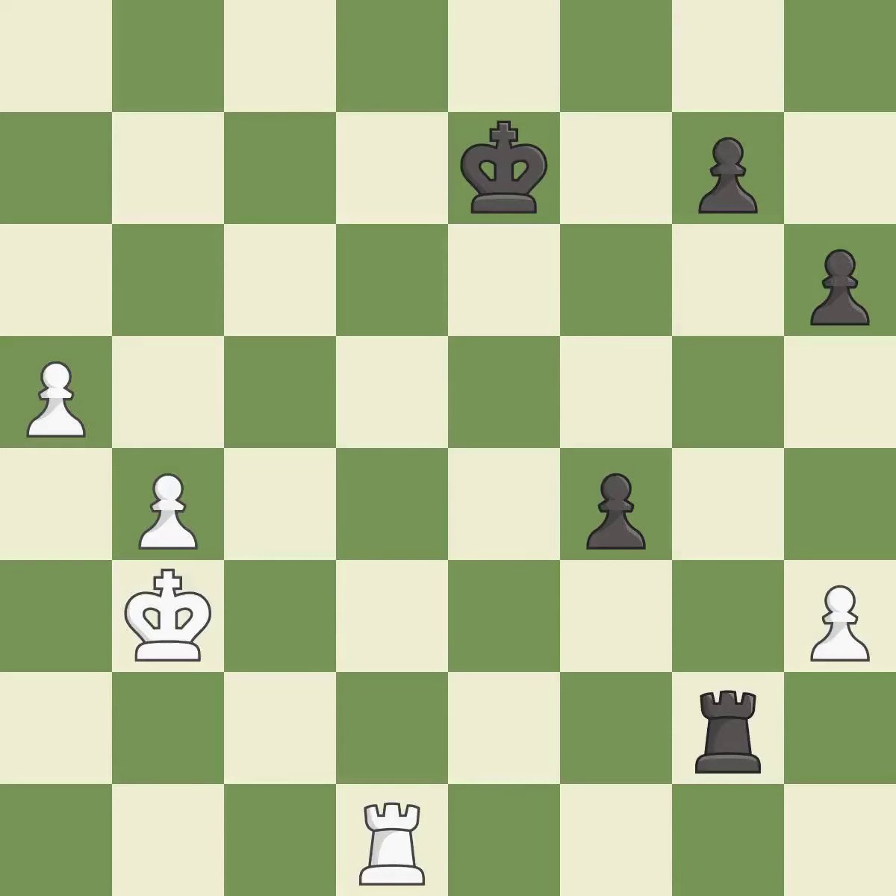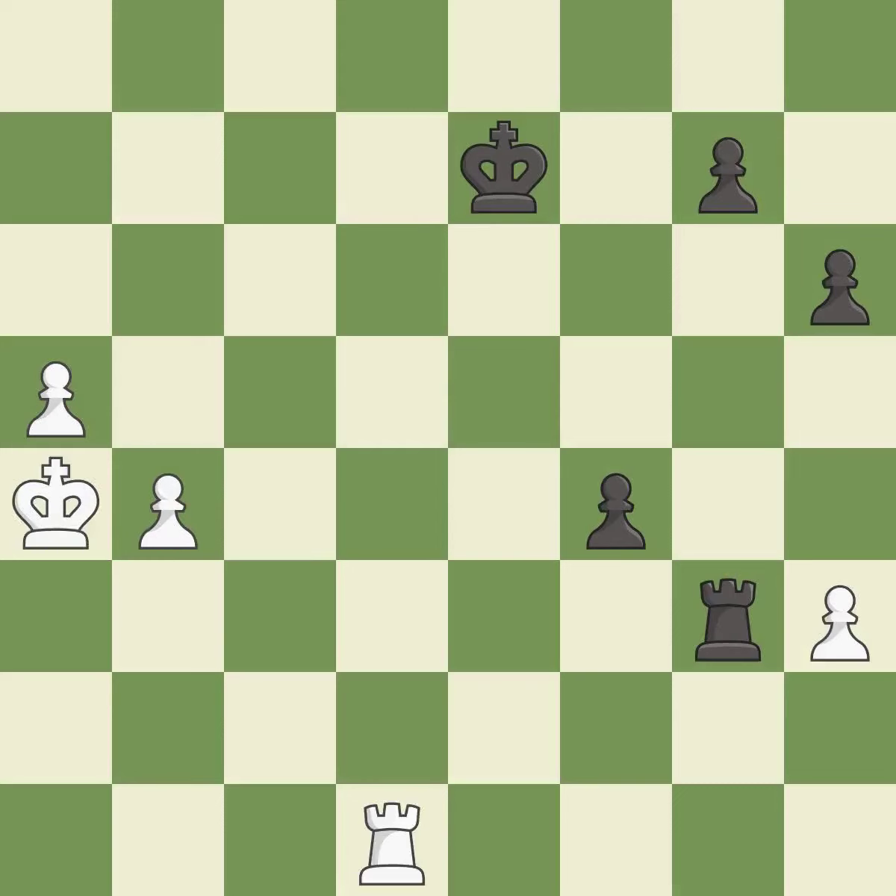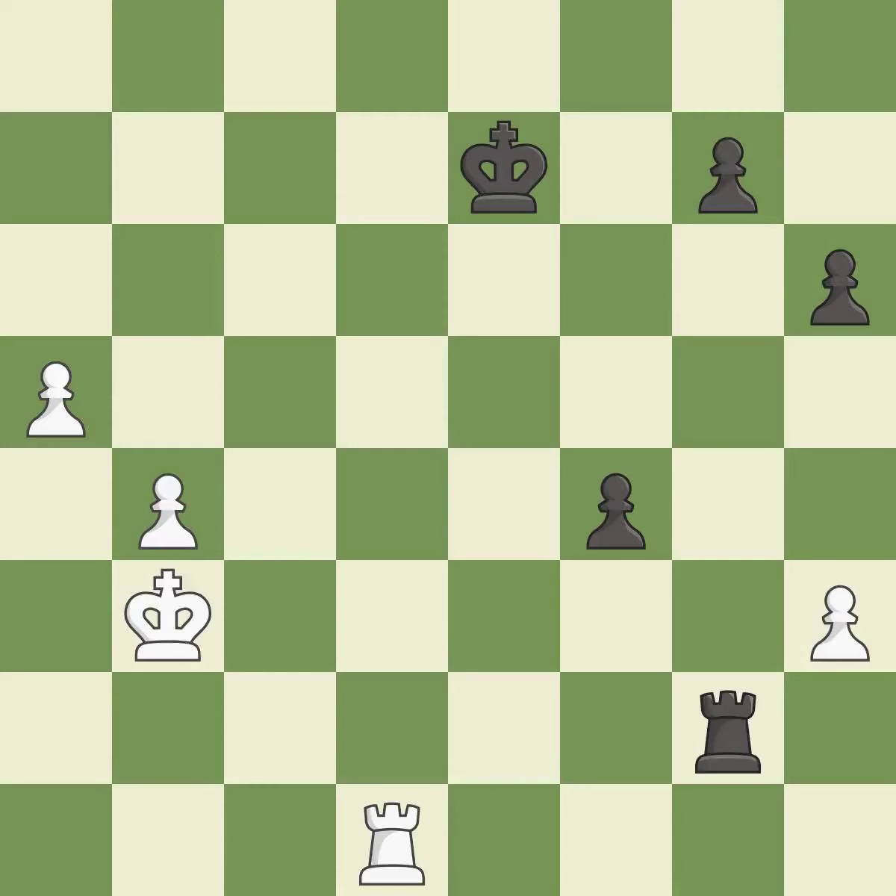This moves the rook to safety — it is excellent. This pushes a passed pawn — it is best. This threatens to win a pawn — it is best. This evades the check from the rook — it is best. Right on target, it is best. A solid choice — it is excellent.